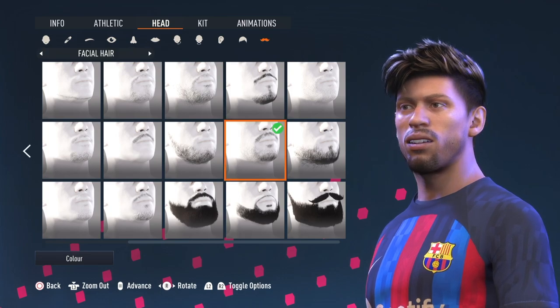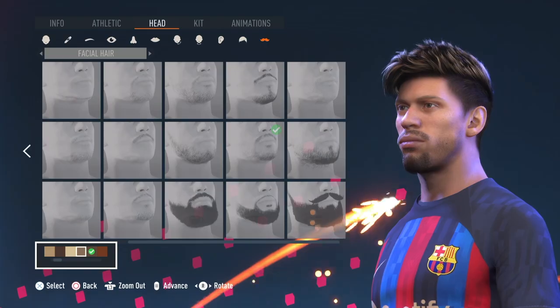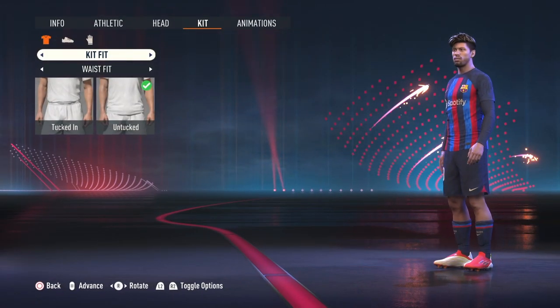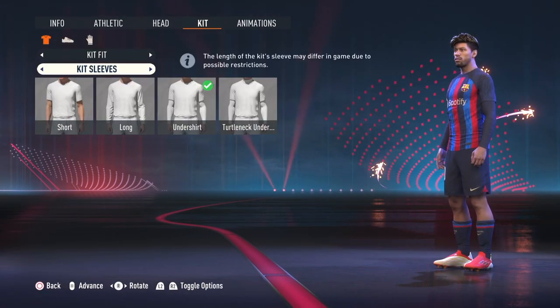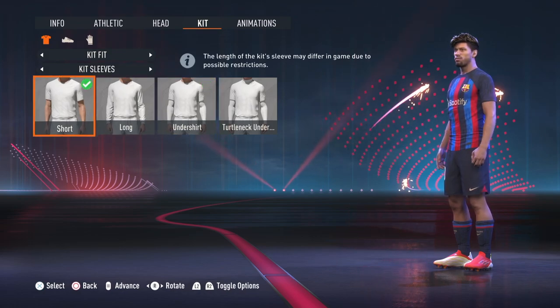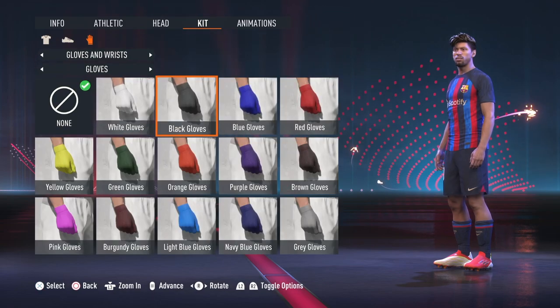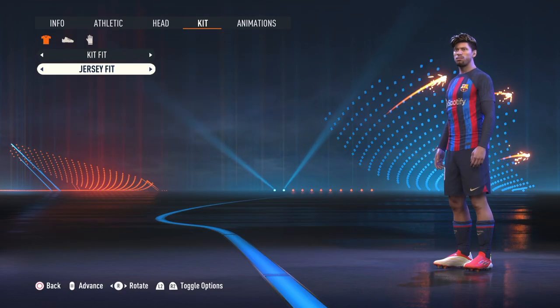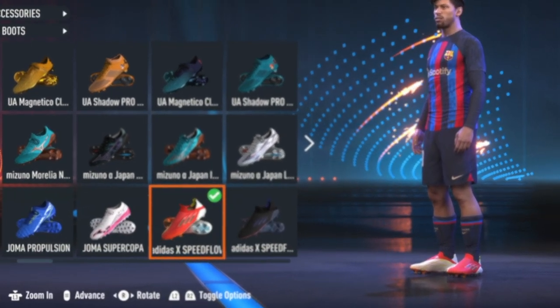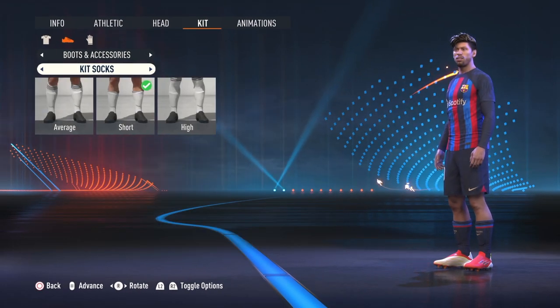For the facial hair, second row second-to-last column. For the color — kit fit untucked on the waist, kit sleeves you can go with undershort or short. If you go with short, you might want to add those black gloves he uses sometimes. The jersey fit is set to tight. For the boots and accessories, I gave him the old Adidas he used to wear when he was with Barca. For kit socks, you can use them on short or average — he uses both.